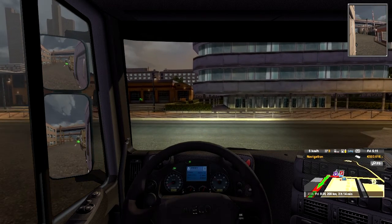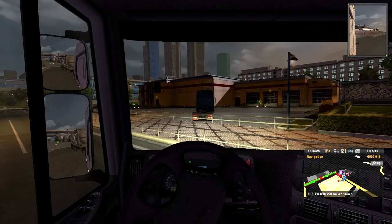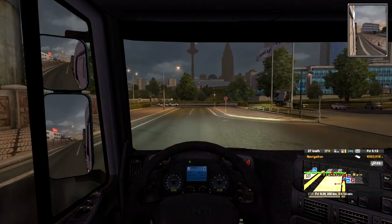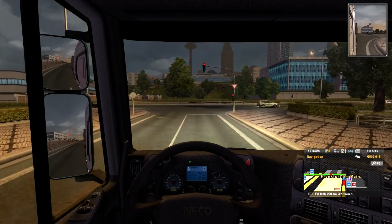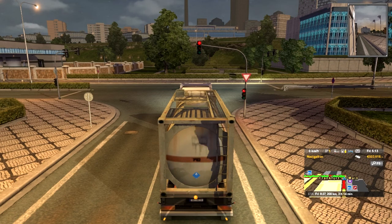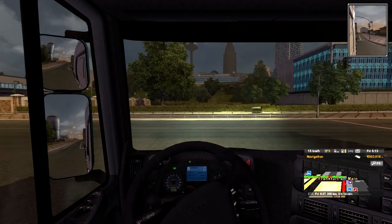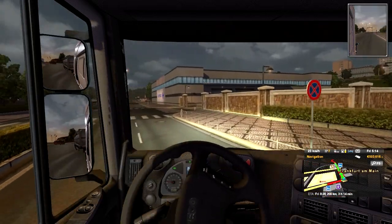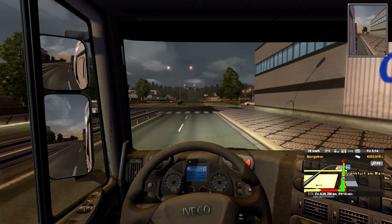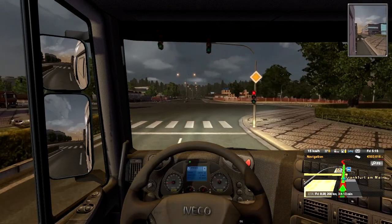As you can see you can use your indicator lights. There is a red light ahead - if you jump that, the game will fine you in various ways. Another thing the game will fine you for is the use of headlights. If you don't have your headlights on at night, or when it's raining, or in tunnels, then the game will fine you.